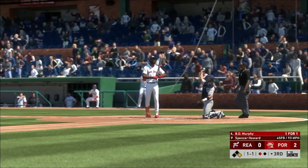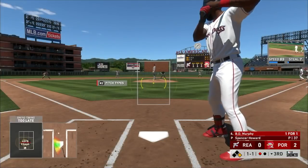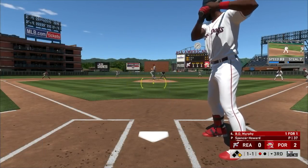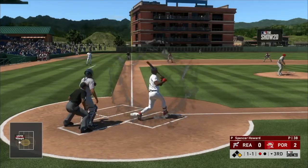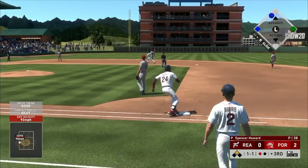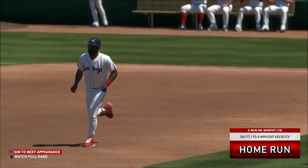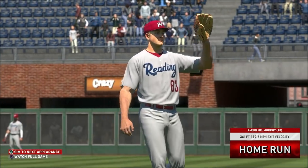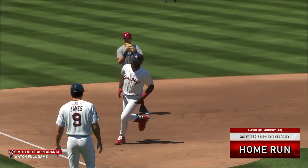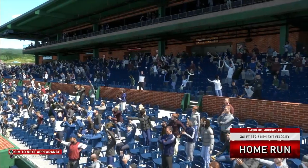Good fastball - he gets his A-swing off, I'm squaring it up, swinging for the fences. Why not? He went bridge his first at-bat. That might be gone too - at least at the wall. That's two home runs in the same game with the PCI! Let's go! The coach must surely be beating somebody's ass in the dugout right now.